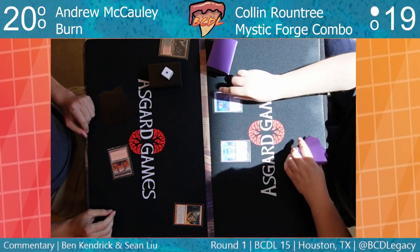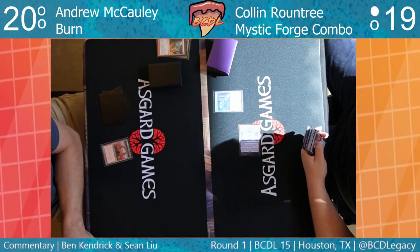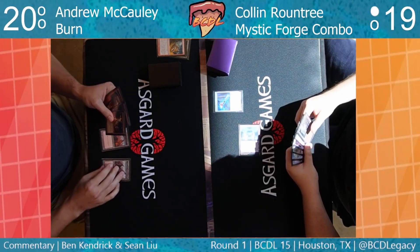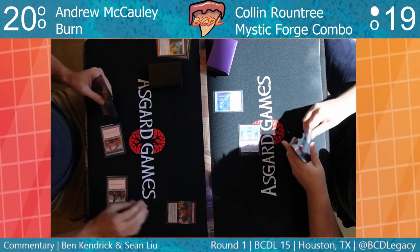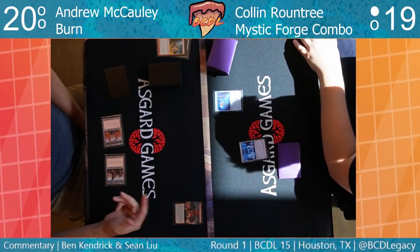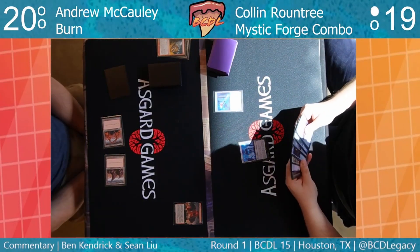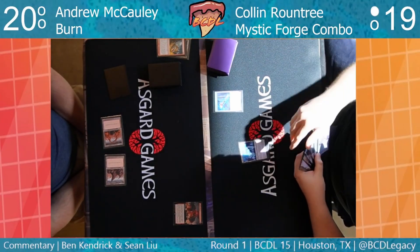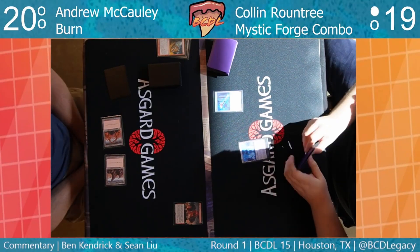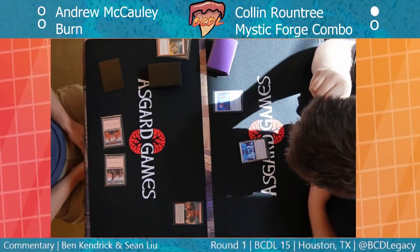That Rift Bolt is going to come off suspend — Colin drops to 17. Is that an Urza's Workshop from Colin? Not sure. That might be the Roiling Vortex Andrew just played. We're going to turn off life totals for a second — they're not correct and we don't want to mislead anybody, still working on getting them back. When we figure out life totals we'll bring them back. The Roiling Vortex comes down — that's a bit of a clock on Colin.